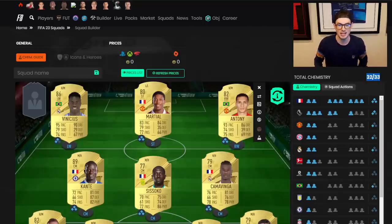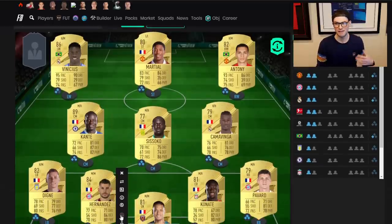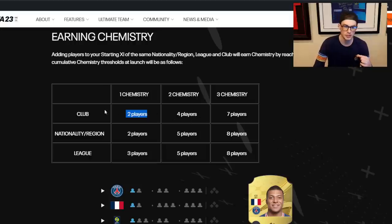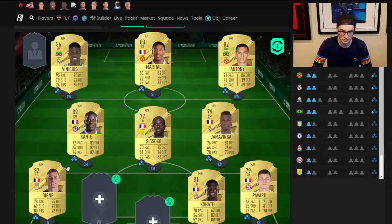I think chemistry is something people have overcomplicated a bit. It's not actually that hard to understand once you get it. It took me like a week to get it, so I'm not saying I'm the master of this. Having that ability to add a manager for that extra point is massive. There are a lot of unique teams you could build this year because of the one-club extra point you get and the league point.